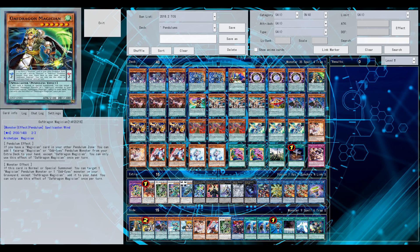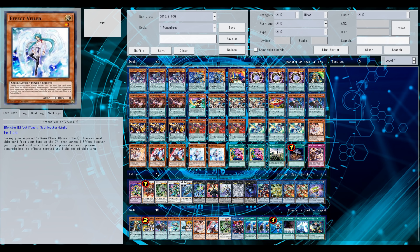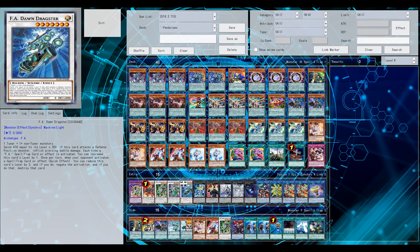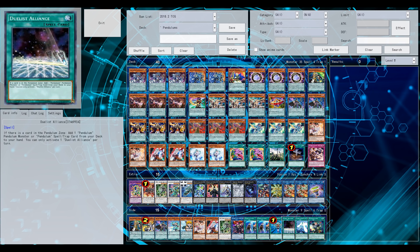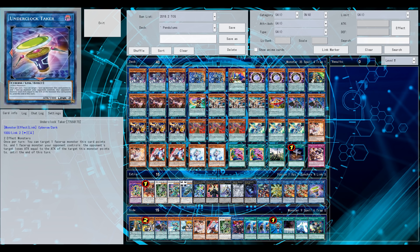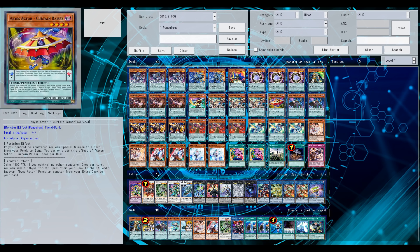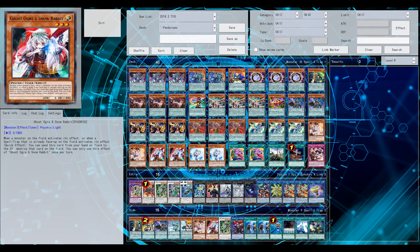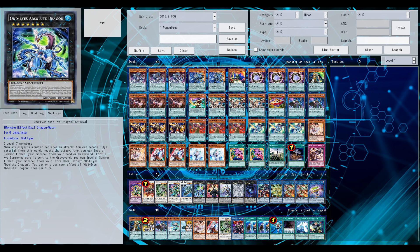So, Pendulum Magicians. They lost Astrograph Sorcerer — that's definitely a huge hit for the deck. Access to Astrograph Sorcerer with Electromite just put the deck high up there, far beyond the other competition. But now with the loss of Astrograph Sorcerer, Pendulum Magicians took a hit. Still, this build is far from being optimized. As always, feel free to leave suggestions, and thanks for watching. Feel free to leave a comment or like if you enjoyed the video. Peace.